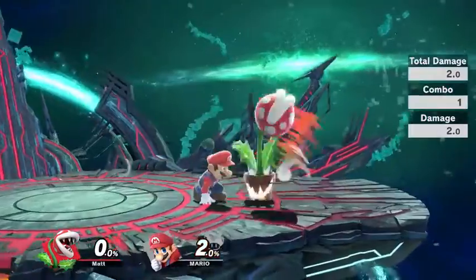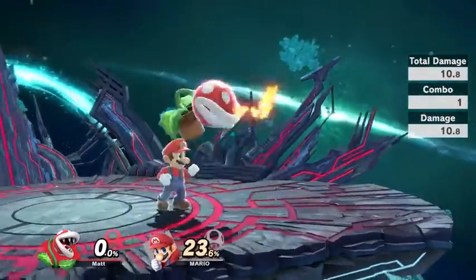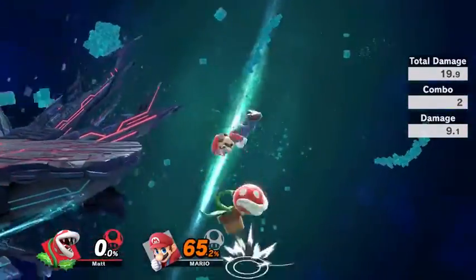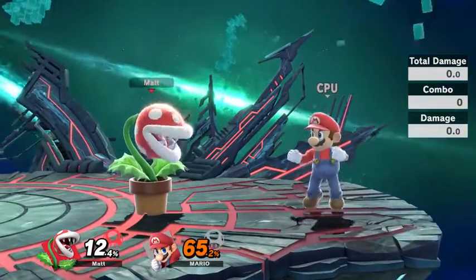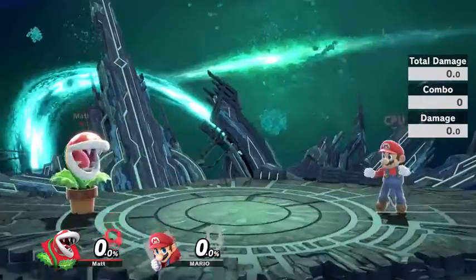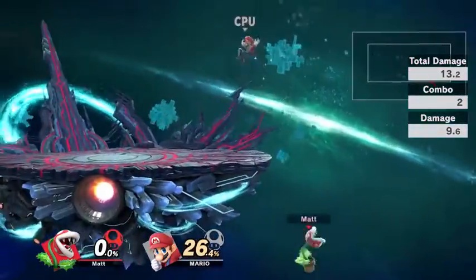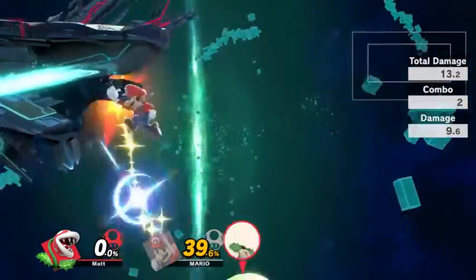So down tilt and down throw are pretty much your bread and butter combo starters. Against taller characters you can hit more than one up tilt, or after you've built some percent up on a shorter character. But these combos aren't going to be anything super long or complex — they're basic combos. Piranha Plant's forward throw is a very standard forward throw. You'll be using it a lot more than you think to force someone off stage, because forcing someone off stage and beginning the edgeguarding process is where Piranha Plant shines.